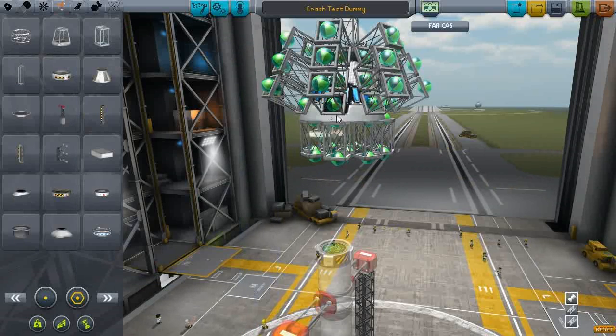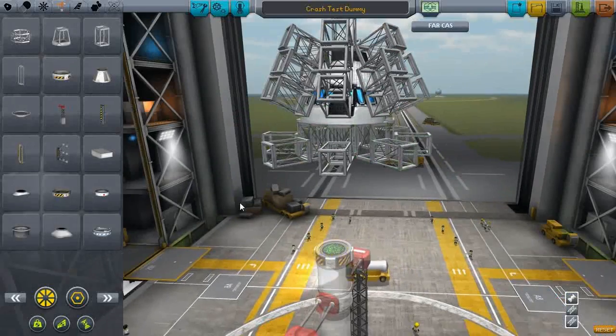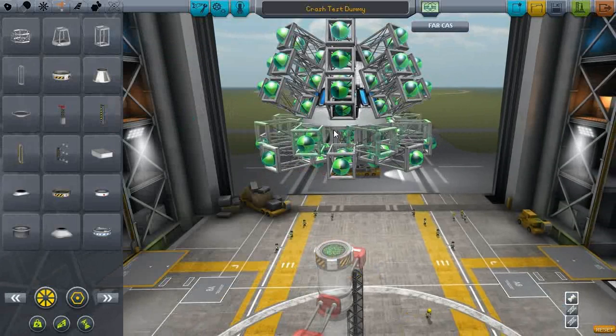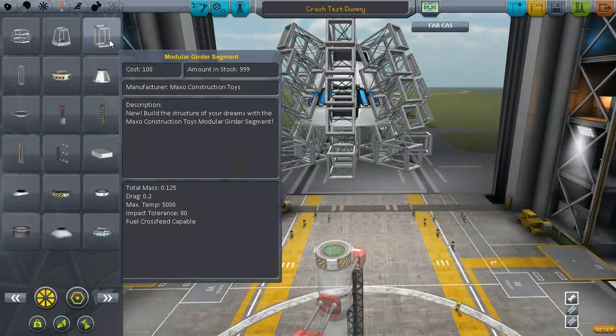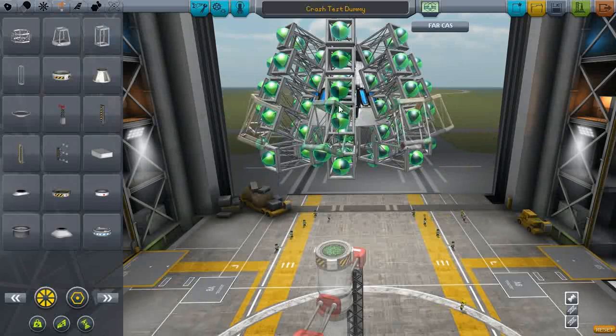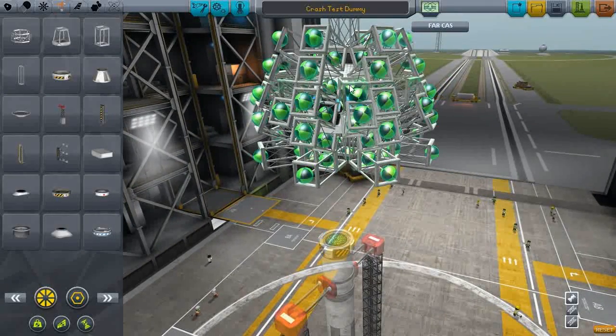Let's throw some of these on. Can I stick these on radially? No. So I'm gonna put a decoupler on so I can decouple the engine as well, because it's not really a proper test if it's landing on the engine, cause that will bear the brunt of the force. And yeah, I don't have part clipping on here by the way, and it's still kinda happening anyway.